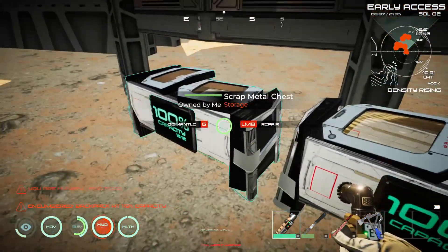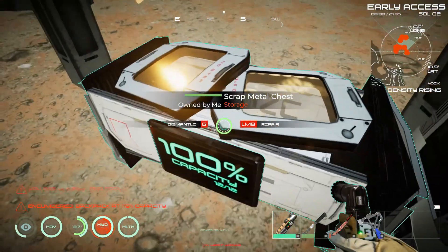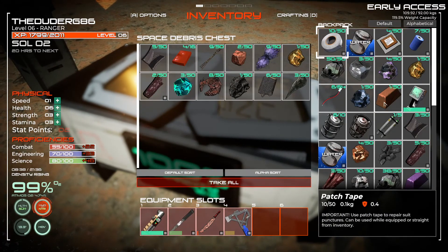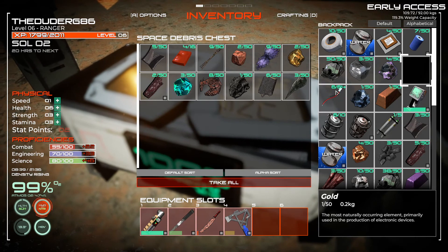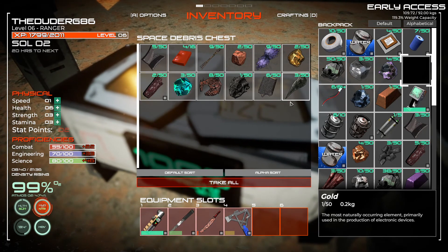Alright, we're getting surrounded by this stuff. Can we put any of the same stuff in here on top? Yes - it just takes up a slot, there's no carry weight in that. That's good to know.